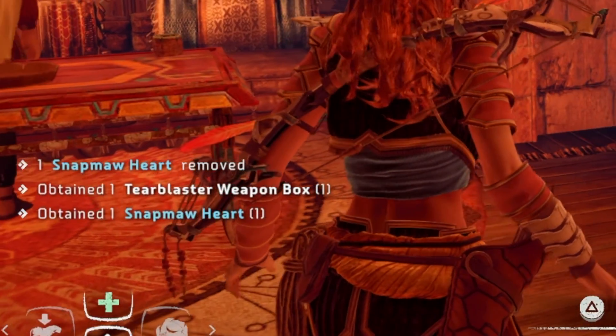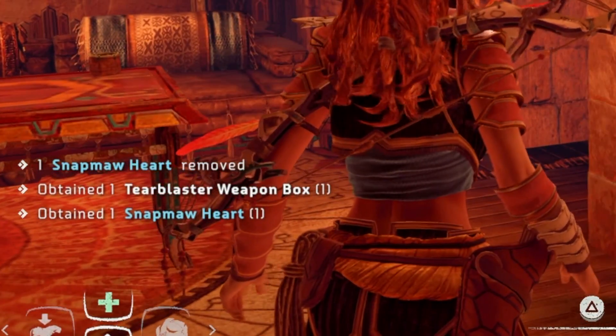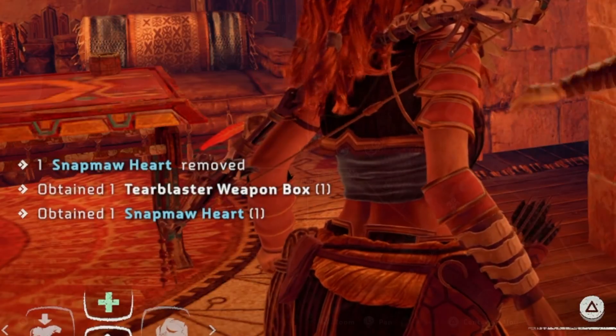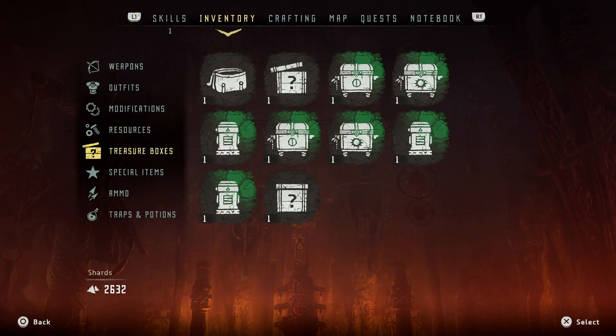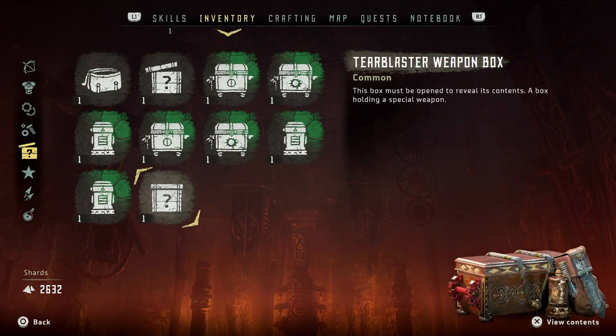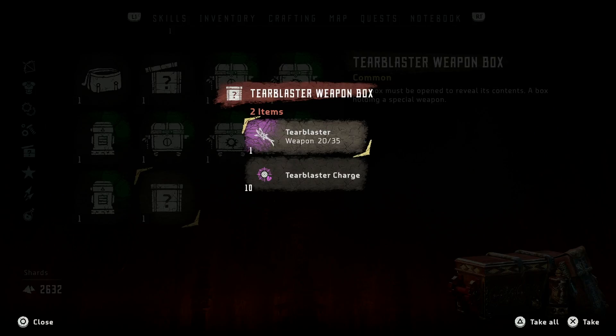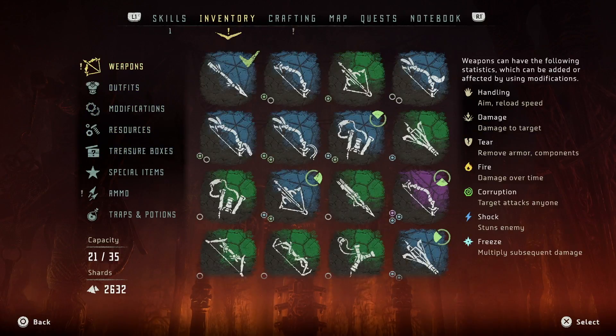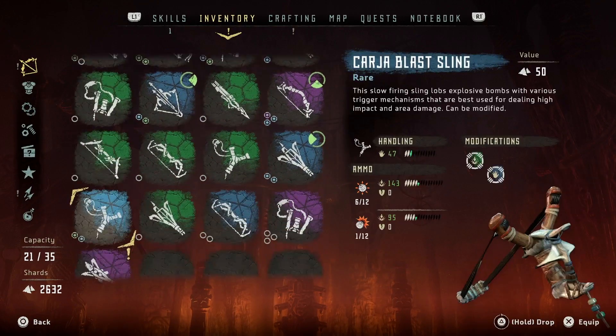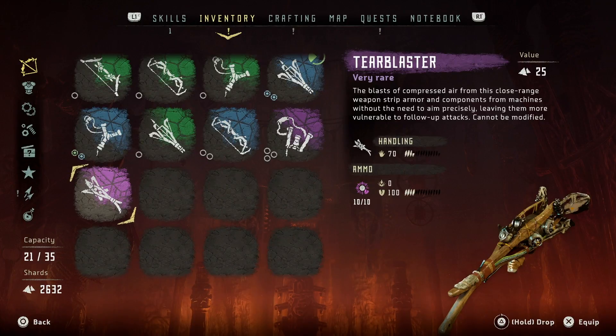Your reward is the Tear Blaster, but it is in a box. As you can see, you obtain the Tear Blaster weapons box. Unless you knew to look in your treasure boxes, you probably didn't know you had it. So just go down to your treasure box — this is the last one we got — and it is the Tear Blaster. Just open it and you get the Tear Blaster along with a little bit of ammo for it.